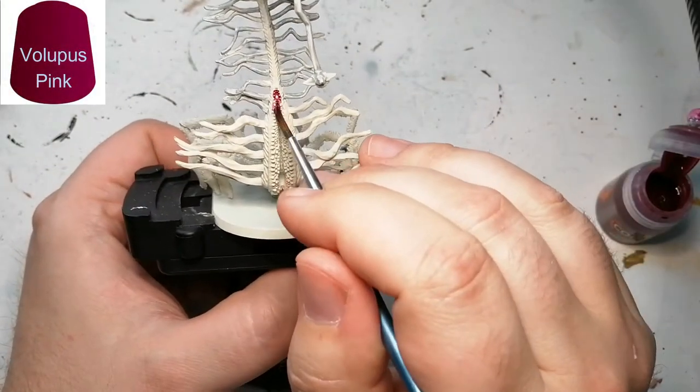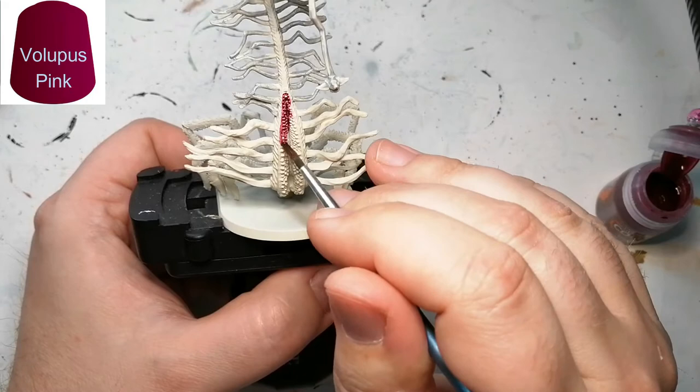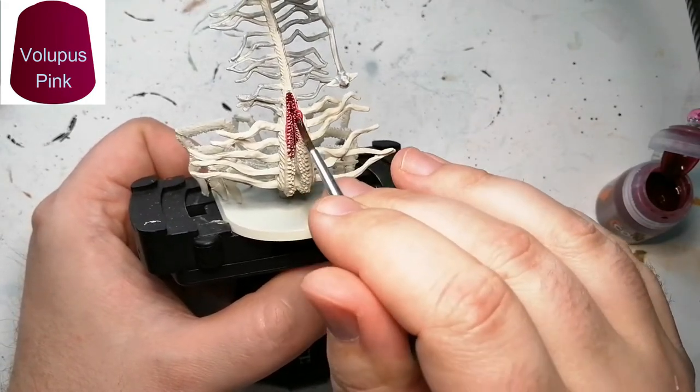We're going to use Volopis Pink for the mouth area on the front. I'm getting all the teeth and all that, but we will come back and fix that after.